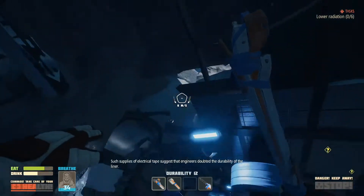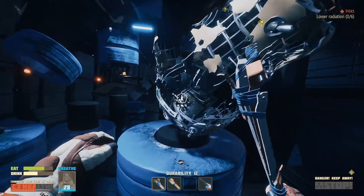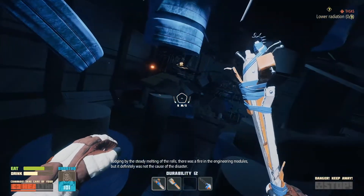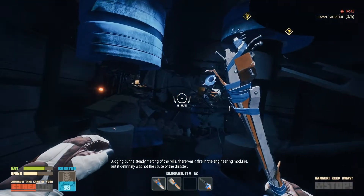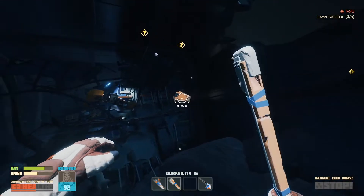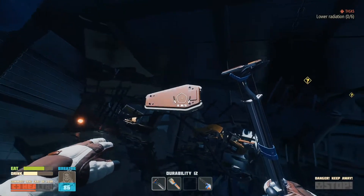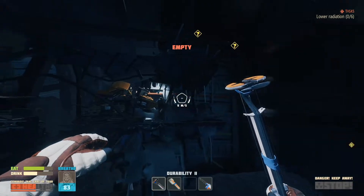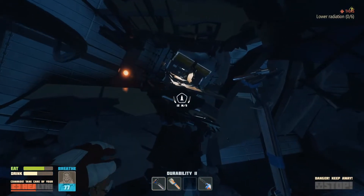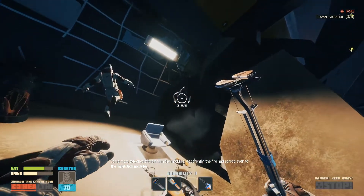Such supplies of electrical tape suggest that engineers doubted the durability of the liner. I could have brought the big candles I suppose, using the rolls. There was a fire in the engineering modules but it definitely was not the cause of the disaster. Some more evidence of the fire in the modules - apparently the fire had spread even to the habitation modules.